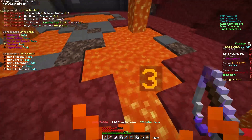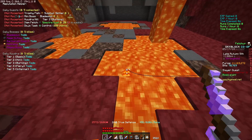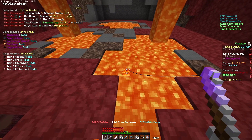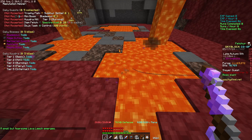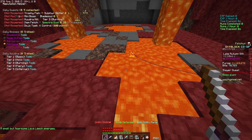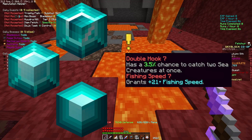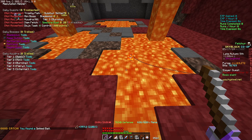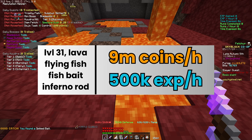Now it's getting interesting. When you get to level 27, you unlock hot block fishing, or lava fishing. To decide which fishing will be best for you, you'll probably need to put your stats into the calculator and check for yourself. As a rough guideline: the more gemstones you have and the higher your attributes are, the better lava fishing becomes. When you get to the inferno rod, it will probably be better than regular water fishing and Jerry island.